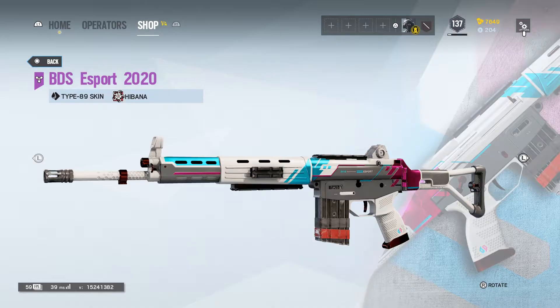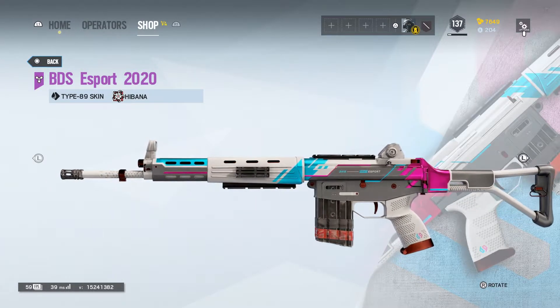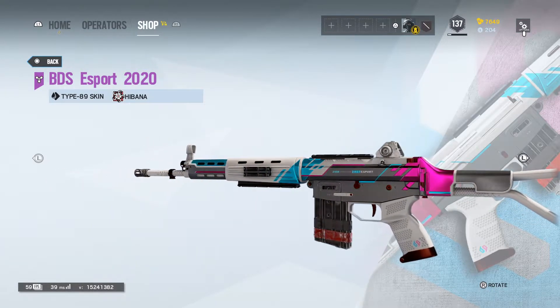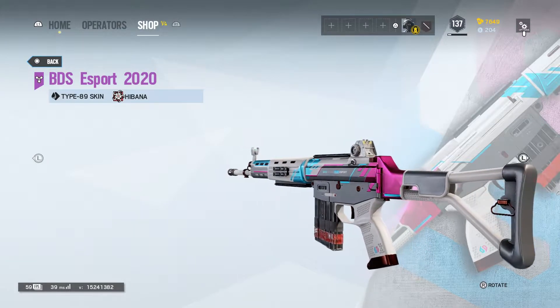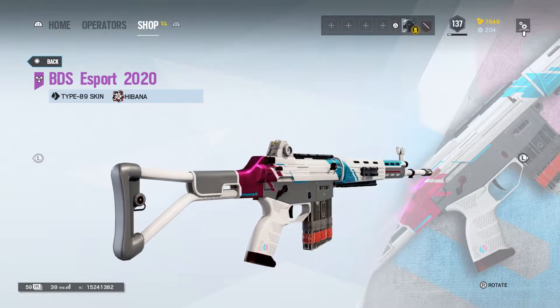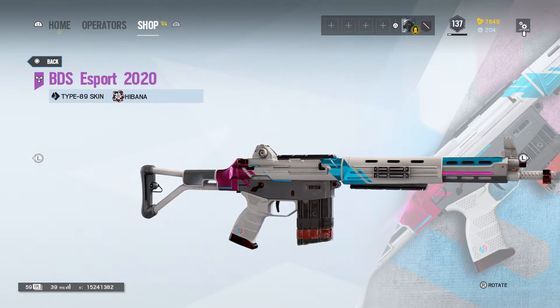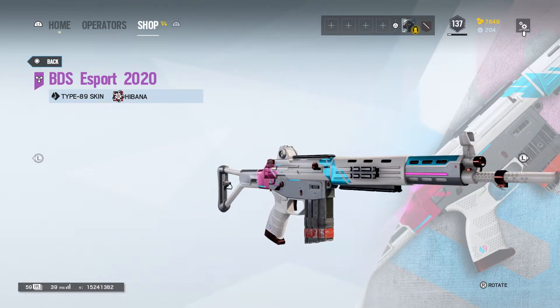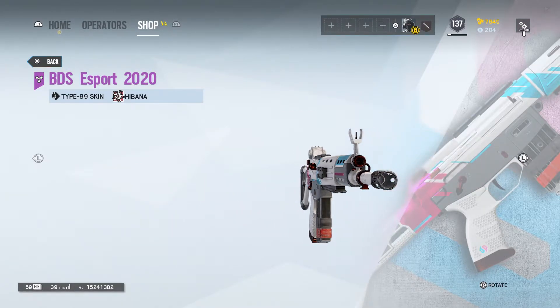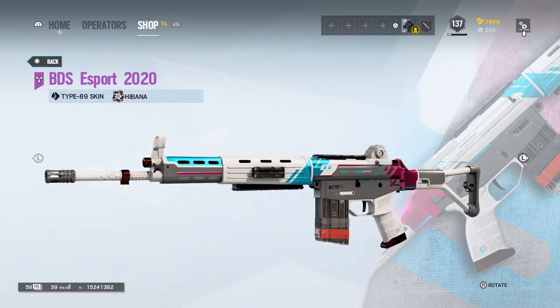Next up, in our third spot, we have the BBS eSports skin for the Type 89. This skin just looks so amazing to me. I love the clean white, but what really makes this weapon skin for me is the bright neon blue and pink. They give the skin a nice pop, and I love the way they're spread about on the weapon — nicely separated into different sections, yet going together so well. Even though I don't use the Type 89 much, I wouldn't mind actually having this one for the few times that I pick Hibana.